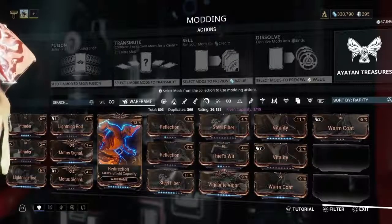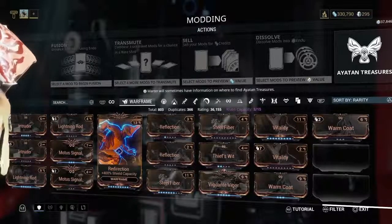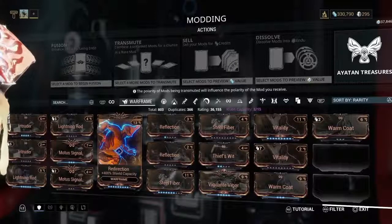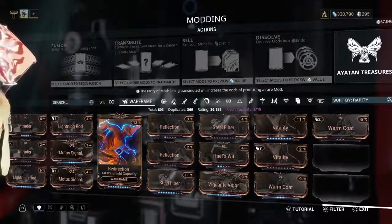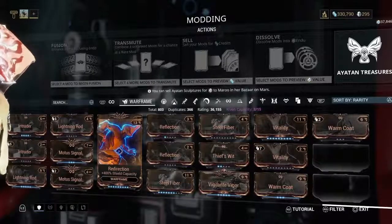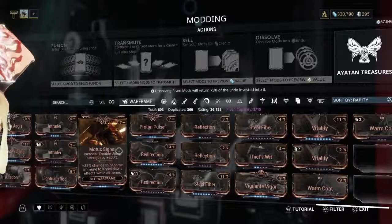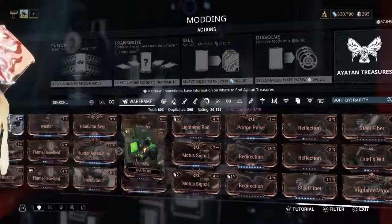Redirection is another one that's super important — this one is your shield capacity. It depends a lot on the Warframe you use, since some Warframes don't even have shields. Your health and shields are going to go up as you rank up your Warframe, with rank 30 being the highest. So you've got the Redirection mod and the Vitality mod — those are both super important early game. Plus, they're easy to get; they can drop from a lot of different missions, so just jump in and play and you'll get them.